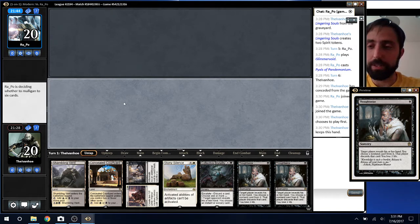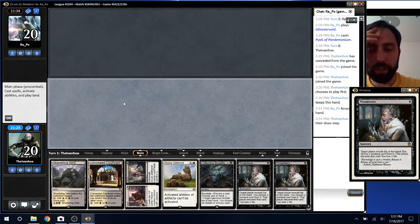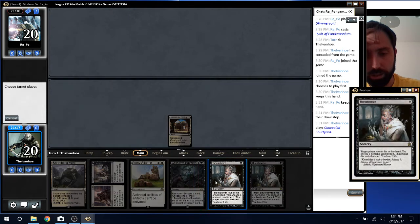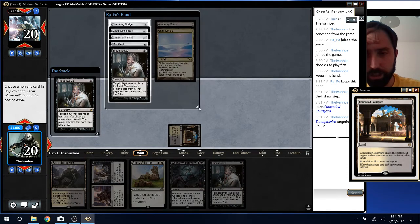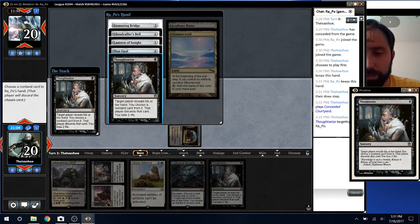The thing about their deck is they can always just topdeck an Ensnaring Bridge unless I Surgical Extraction it. I want to Thoughtseize now, Thoughtseize again, and then Stony Silence probably. The other option is Vantress and then Stony, and then start Thoughtseizing later. Oh boy, I don't want them to Thoughtseize Stony Silence.